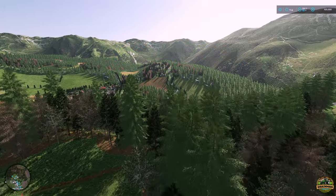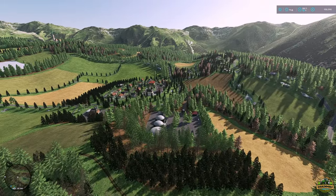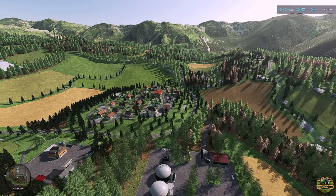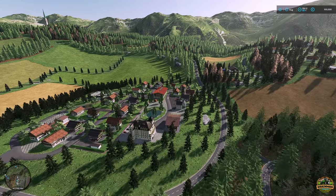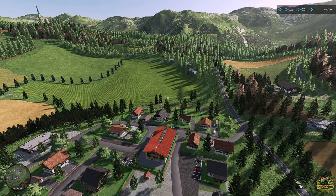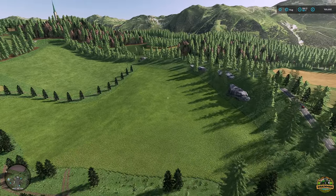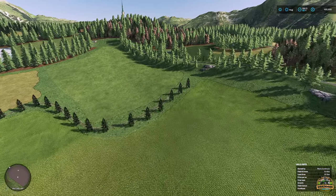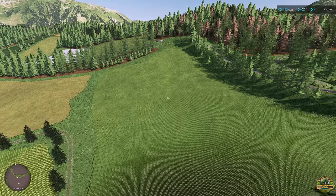Hello everyone and welcome back to another Green Man Travels adventure. Today we're on a new mod map called Alpen Hill. This mod map was released today on the 12th of the 4th, 2024. It is cross-platform compatible: PC, Mac, PlayStation 4, PlayStation 5, Xbox One, and the Xbox Series consoles. It's 390.61 megabytes to download and it's on version 1.0.0.0, put together by a map maker called Black Pat Modding.